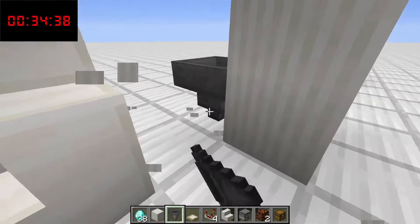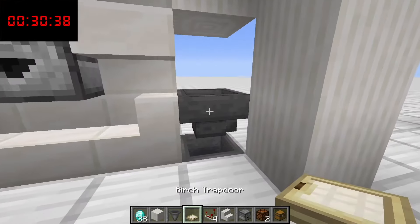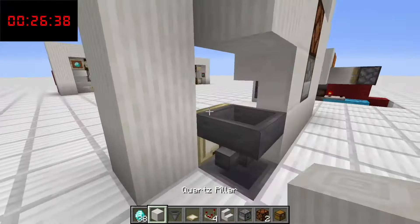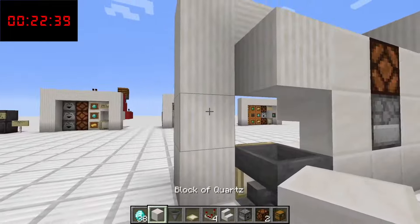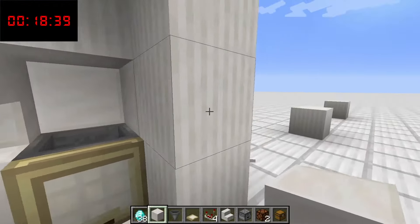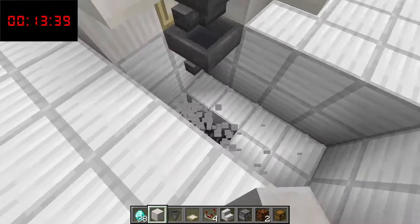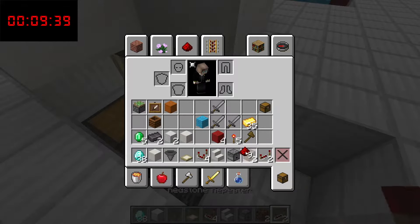Remove those two blocks and set two hoppers facing to the right. Another birch trapdoor. Make sure we have something to cover this hole — use a quartz block here and there. Then dig down here — this hole, two blocks. Here is our profit chest. We can add in the redstone now.